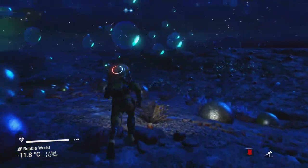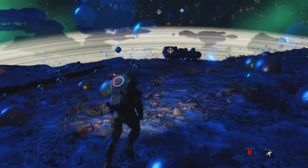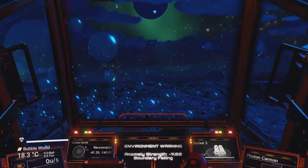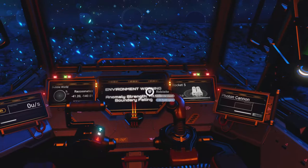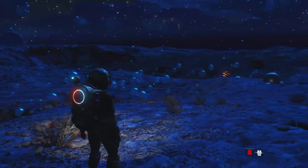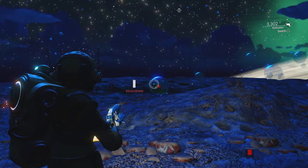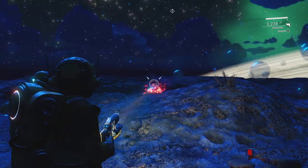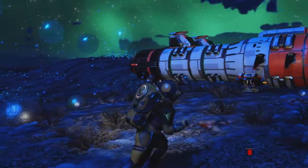It's not a crazy explorable planet or anything — it's just a glitch world. If I go back to my ship, you can see... where's the ship gone? It says anomaly strength minus 11.8, boundary failing. Balloons are quite strong. So that's that, anyway. Thanks for watching — like, comment, subscribe.